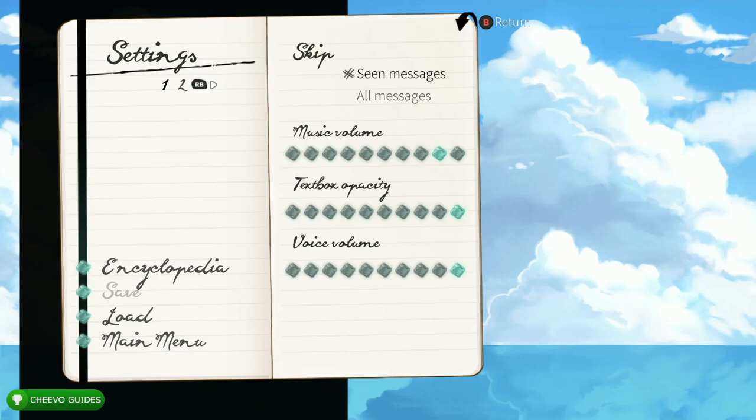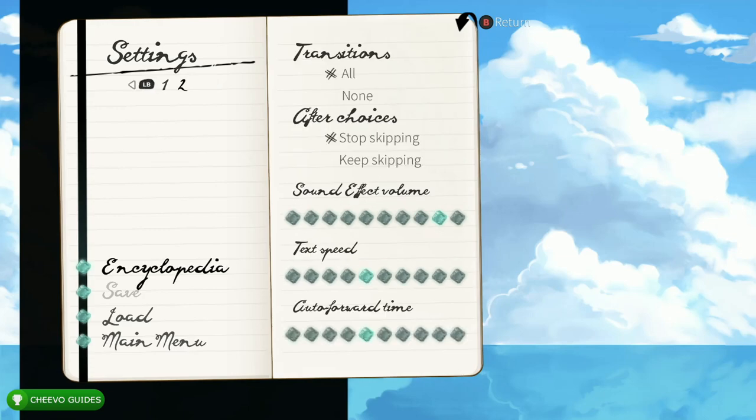Go to the settings and change the skip setting to 'All Messages'. After that, press RB or R1 to go to the next page of the settings. Change transitions to 'None' and change 'After Choices' to 'Keep Skipping'. After that, go ahead and max out the text speed and max out the auto forward time.